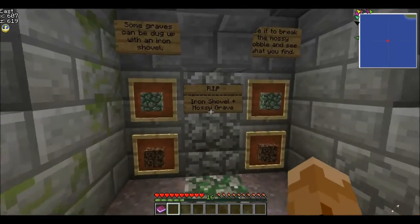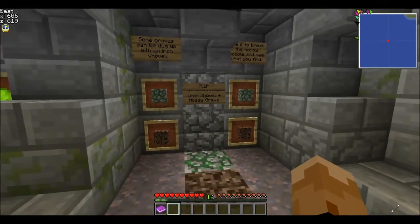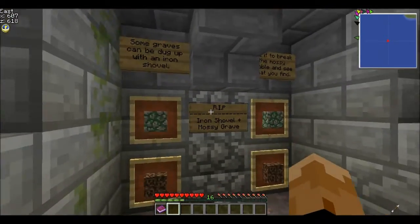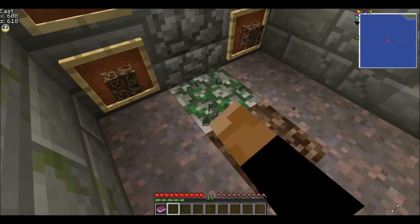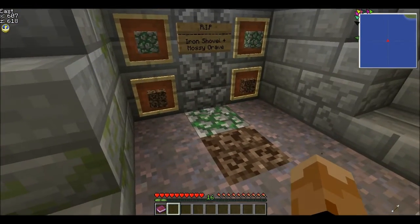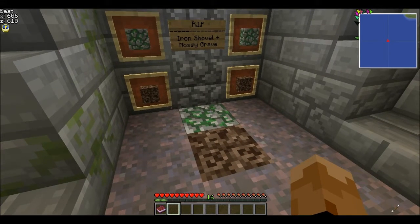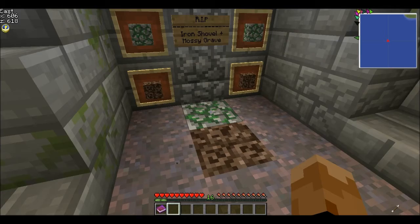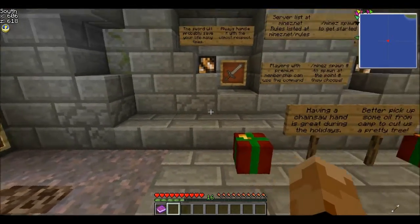Some graves will look like this — it'll say 'rest in peace' and there will be one soul sand and one mossy cobblestone. If you have an iron shovel you can break it up, but I wouldn't advise it too much. Out of maybe 50 of these I've done, the only thing I've ever found is zombies or nothing. Not really useful.